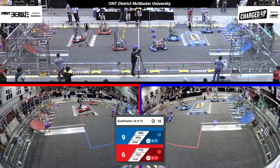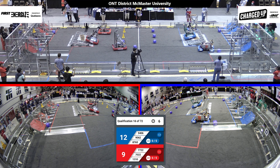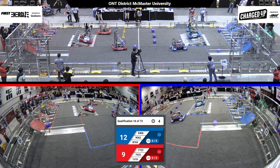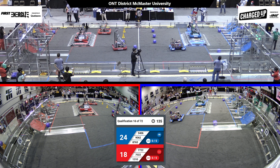Over on the blue lines, I see 5406 jumping over their charge station, maybe trying to balance during auto. 1310 over on the red alliance is trying to do the same. 5406 seems to have balanced. 1310 is also seeing a balance.